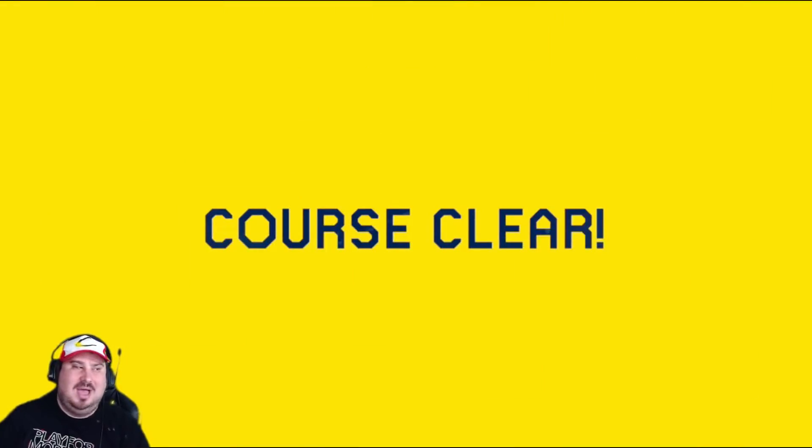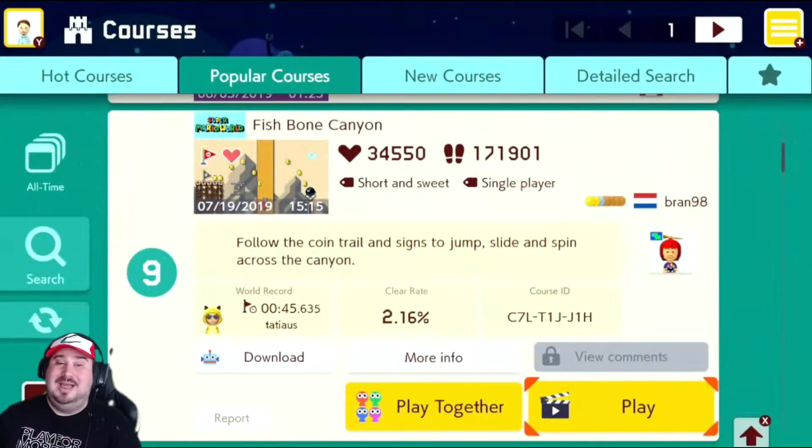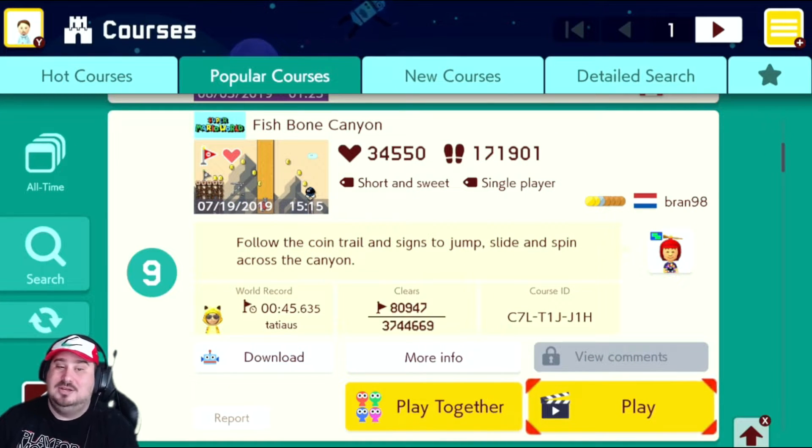All you have to rely on is your skill to make those precise jumps. The next level we're going to look at is Fishbone Canyon by Brand98. Follow the coin trail in science to jump, slide, and spin across the canyon.